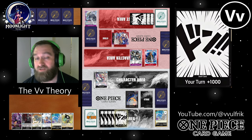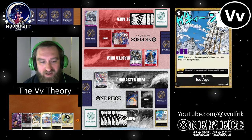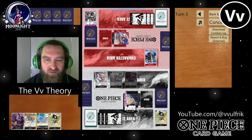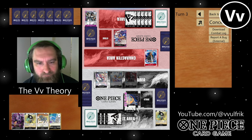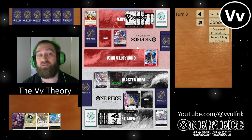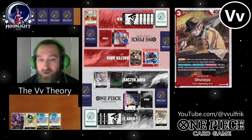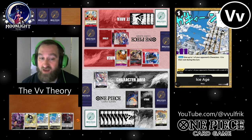This red purple Law gets off to a much better start than the last guy. I think he bottom-decked a Perona — I missed it. So I play out Absalom. I'm going to KO one of his four-cost five-Ks — it doesn't matter which one since they both have on-play effects. Swing six at life. Now he's going to hit me with a Fire Fist here to minus 4,000 to my Absalom while KOing my Suru, and he's going to bottom-deck my Absalom — that's a great target for them to bottom-deck since I can't get it back.